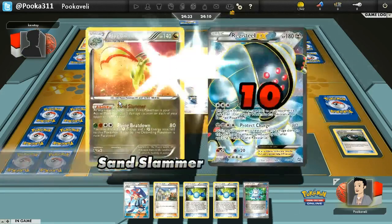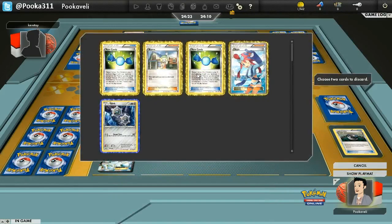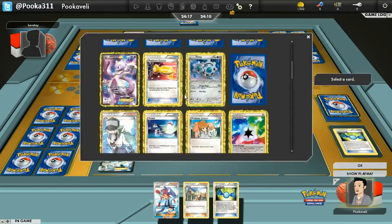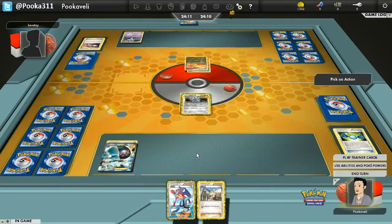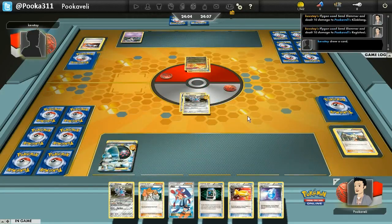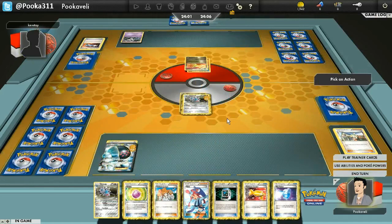My opponent catches out my Klink, and then we have a turn to Flygon, so that's pretty annoying. But that's okay. I'm just going to Computer Search here for a Klinklang so I can Rare Candy into that. Computer Search is such a nice card to have in your deck — it's so versatile, it allows you to set up much smoother. Just being able to search for any card is ridiculous. I grab a Klinklang there, but I don't get any energy — that's kind of what I was hoping for. That's why I used that Bianca. A bit of a rough start. I would trade the Klinklang for an energy attachment any day of the week.